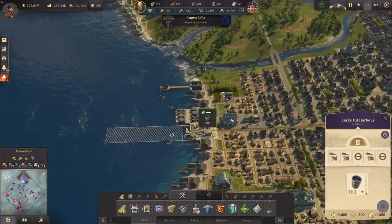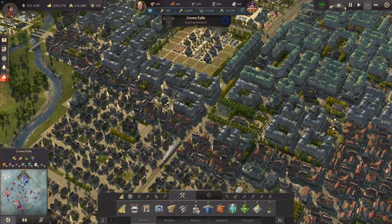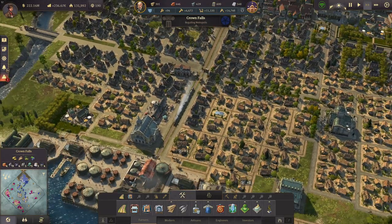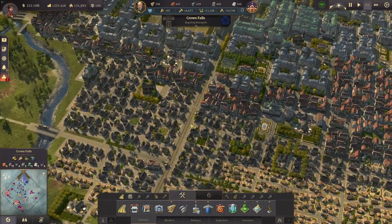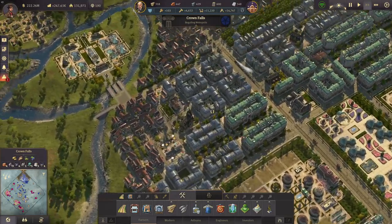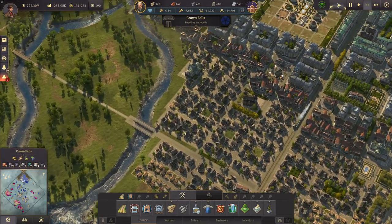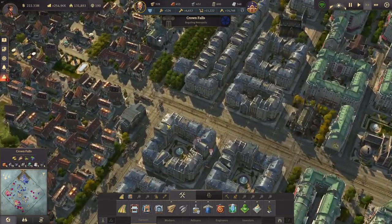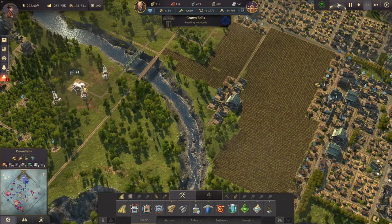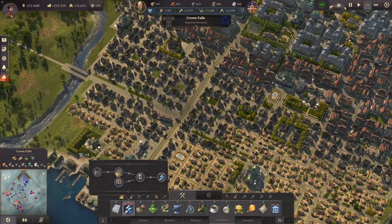Let's look at the oil - last time we fixed this quite a bit, so we have a little oil storage and full electricity coverage. One thing viewers pointed out is that my trains are inefficient - we only have one track, so if one train uses it no one else can, which slows down the whole process. We definitely want several tracks for different things. I want another track going all the way up to the oil refineries. The harbor is the culprit so we want to address that.